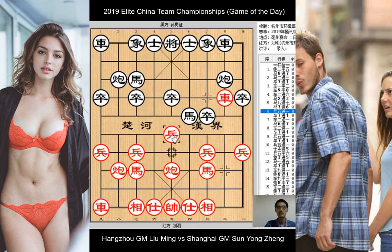Red pushes the center pawn, threatening to push the pawn further down, blasting open the center file and attacking black's king and horse as well. And what does black play? The quick push of the 7th pawn — fireworks are about to appear on the board.